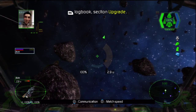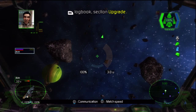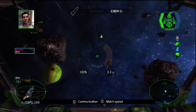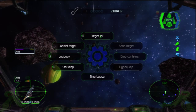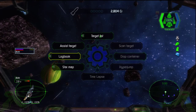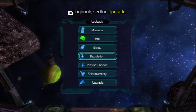You will see a new icon on the right side of your cockpit. Every time you can transform your ship, this icon will appear. Would you care for a surprise? Then open the logbook and the option Upgrade in order to upgrade your ship, Chiron.